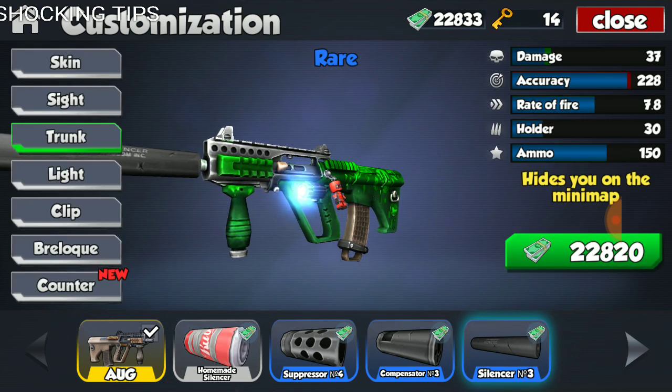The trunk costs 22,820 coins or dollars, and that is a lot of money, if you're going to be honest. I have 22,833, so I only have 13 more than what is required — and as you can see, I'm only left with 13 now.